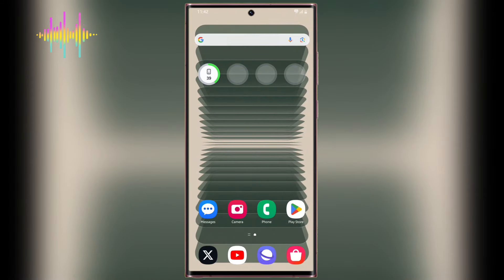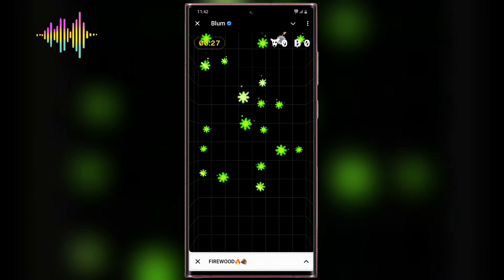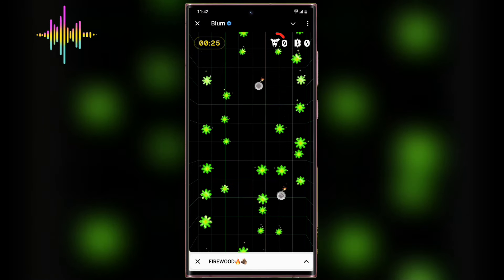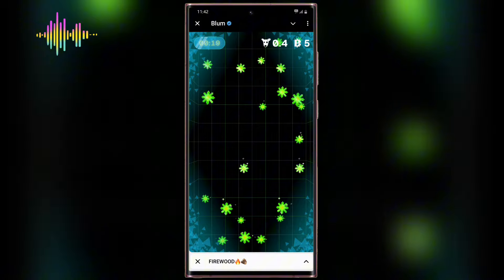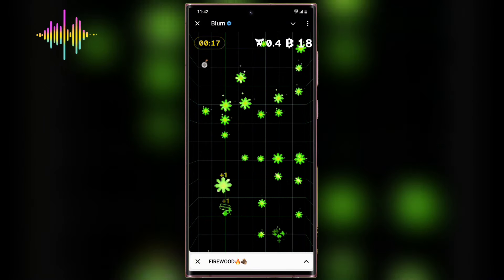In this video today, I'm going to be sharing with you guys how to activate the Blum auto clicker, and it is also going to pick the Dogs token up. If I click on this play icon right there, you guys can see we finally have this Dogs clicker right now. So we can now farm the Dogs token by playing the Blum Drop game.